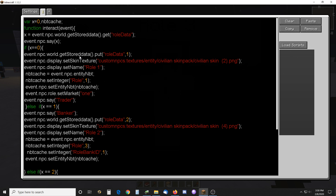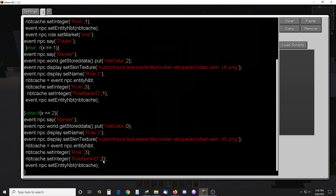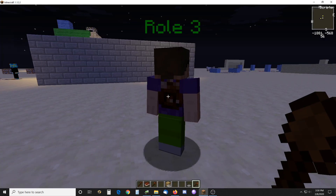This guy is just being changed — his data within the NPC is being changed using pure NBT. His skin and name are being changed, but also his role is being changed from one role — role three — and also role three. So there are two bankers, but the banker ID is different: banker ID one, and set market one. I do have that set as a market, which is why the market persists.